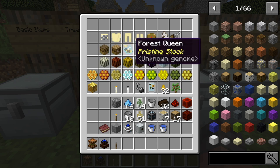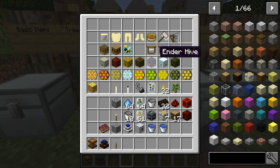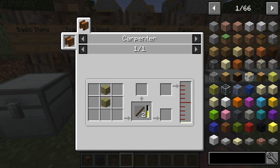In order to have these houses work, you're going to need some frames. To get the untreated frame, it's just eight of any sticks surrounding a string. The impregnated frame is eight impregnated sticks surrounding a string. To make impregnated sticks, it's just two of any type of wood in the carpenter — you'll get two of those.